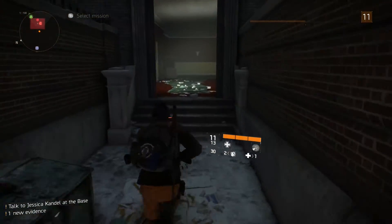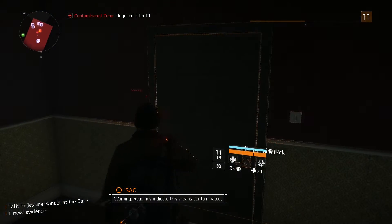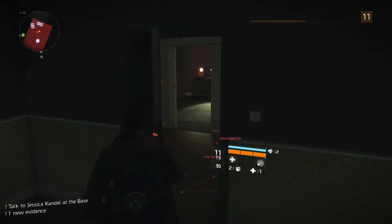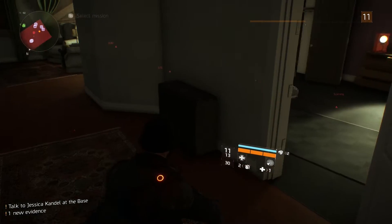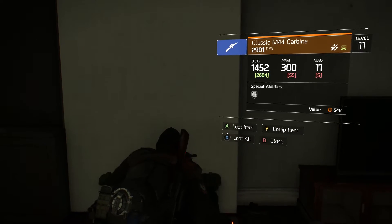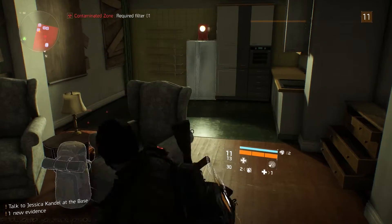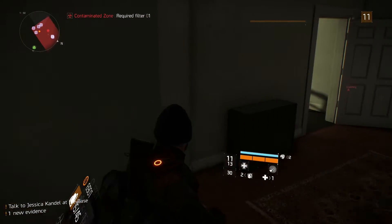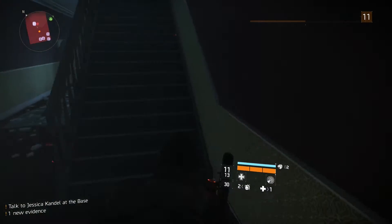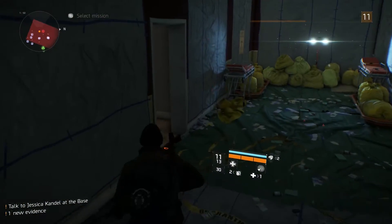In this episode I am going to be going into a quarantine zone, so you have to make sure that you have a level 1 filtration mask, which I'm pretty sure most people will have. Also, one of them is behind a locked door, so you will have to acquire a lock pick — I'm not too sure how you get it, I think you just get them randomly from loot. However, even if you don't have a lock pick, you can still mark it down on your map, then head to exactly where I am, which is this quarantine zone.